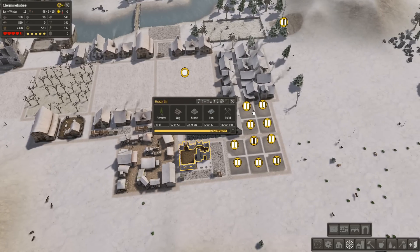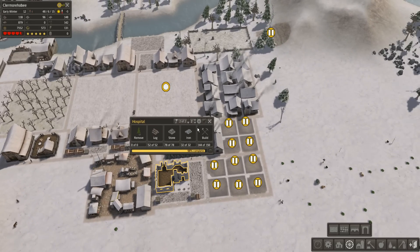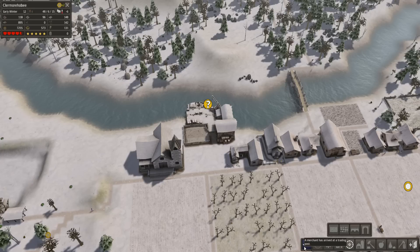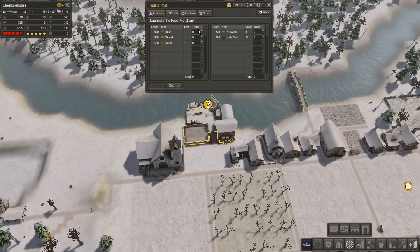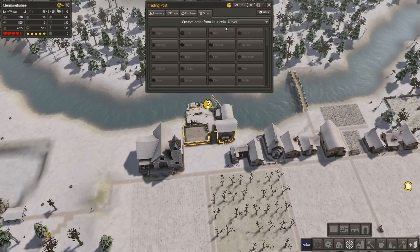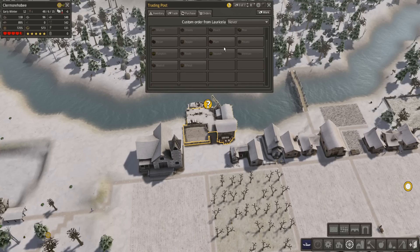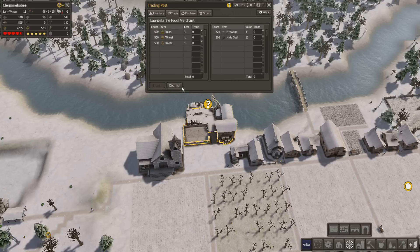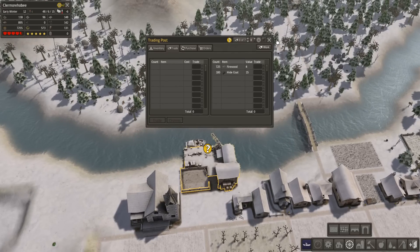96, 97 - come on, finish. There we go. Another trader is here - I'm definitely going to check out what they have. They have beans, wheat, and root. I don't actually need extra stuff from you. Can you give me chickens? No, they can just give me food. So fuck you, go away - I don't need your shit.